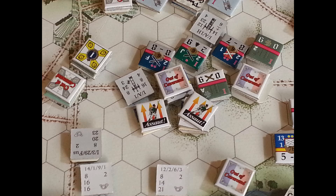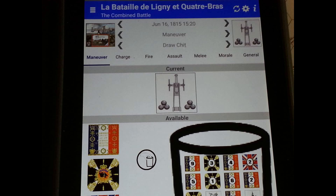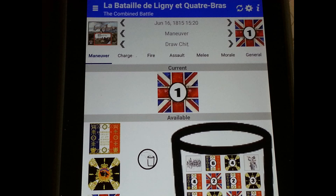The French continue to go after those Russian guns with varying degrees of success. One is taken; in the other, the French fall back. The next chip draws are artillery and then the Allies have their chance to move.